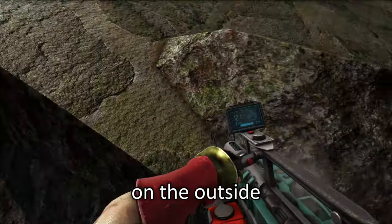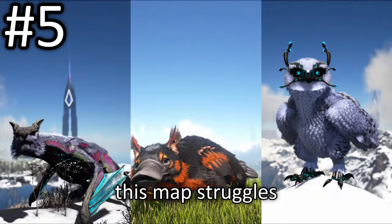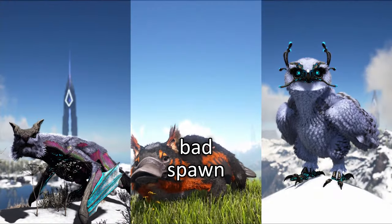Snowy rocks, despite being white on the outside, when broken, reveal a mossy rock texture on the inside. This map struggles with the same issue as Genesis Part 2: bad spawn decisions.